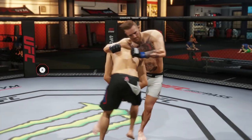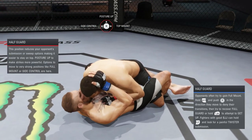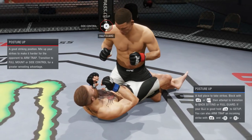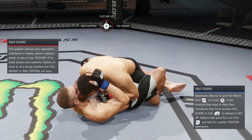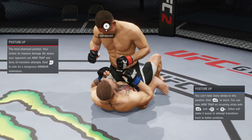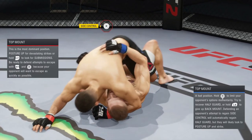What's going on UFC fight fans? Today we're going to be talking about the ground game offensively. In order to have a great ground game offensively, you have to know transitions, you have to know timing, you have to manage your stamina, and you have to know when to finish the fight on the ground with some ground and pound or when to go for that timely submission.